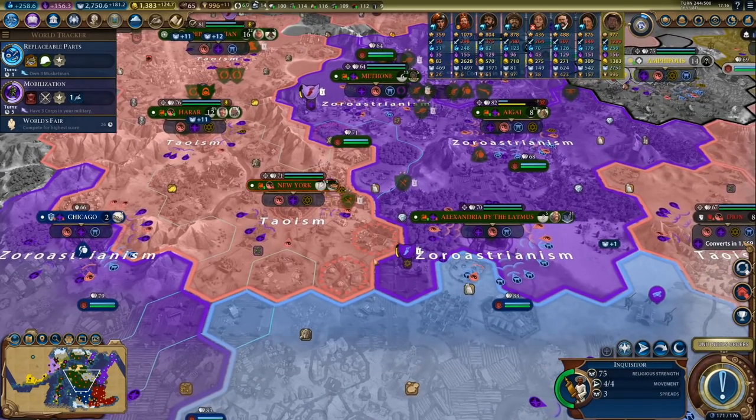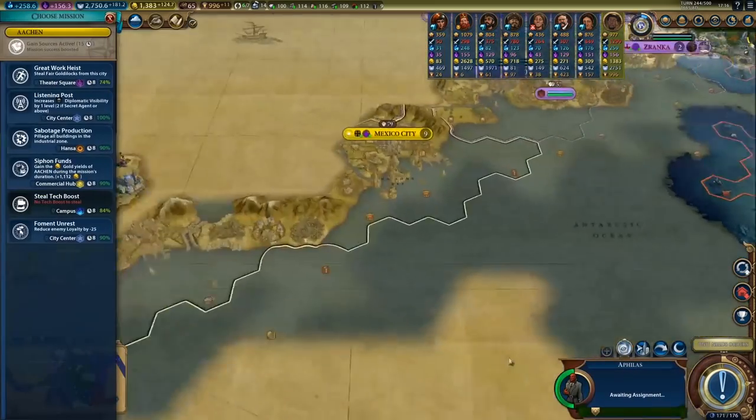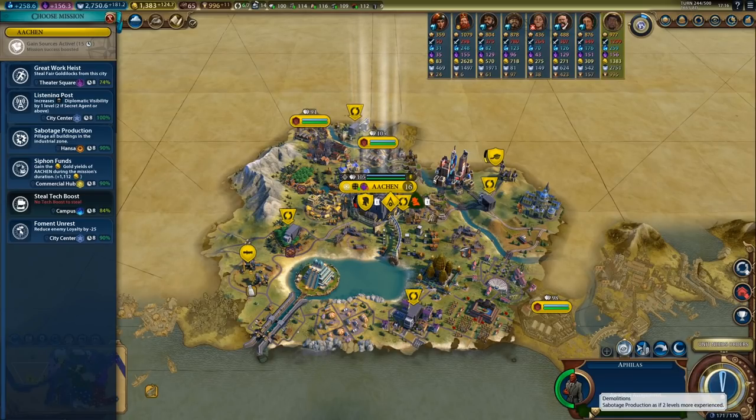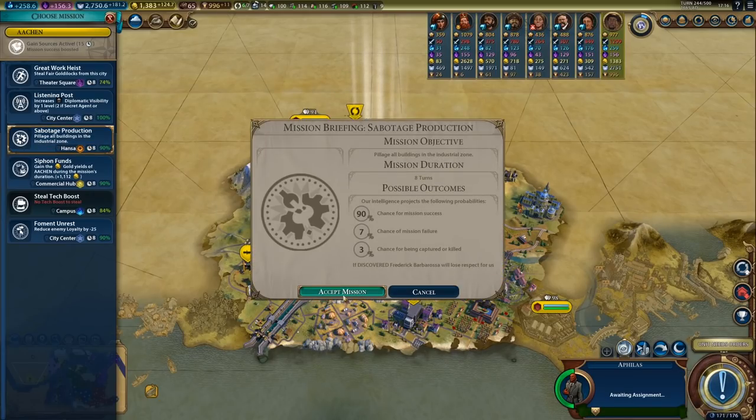There's the inquisitor — let's convert our own cities first, and we can grab an apostle. As for our spy, I picked up Demolitions on him, which means he can sabotage production with a 90% success rate. Let's go for that.